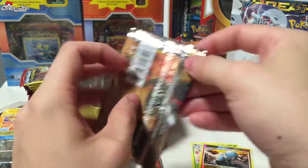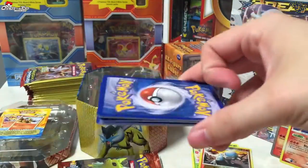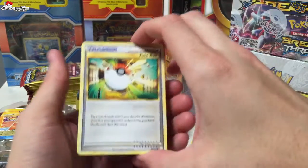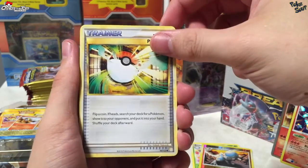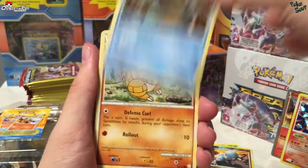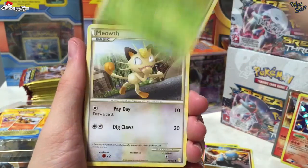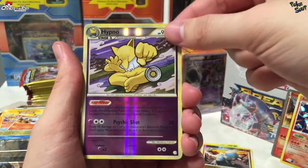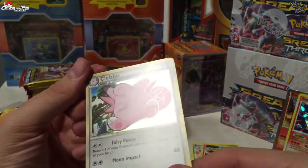Opening up Heart Gold Soul Silver. I really do like the prime cards out of these Heart Gold sets — I think they're a fun little collectible. I'm working on getting the rest of them. We've got a Pokéball, a Dunsparce, Croconaw, a Sandshrew, Spinarak, a Sunkern, a Meowth, a Chansey, a reverse Hypno — really neat — and a Clefable holo! Wow, that's really great that we got a holo out of this.